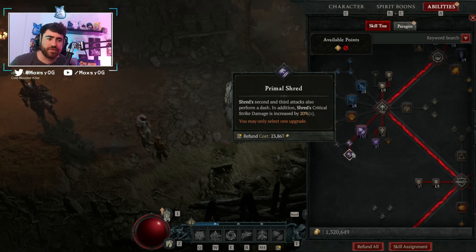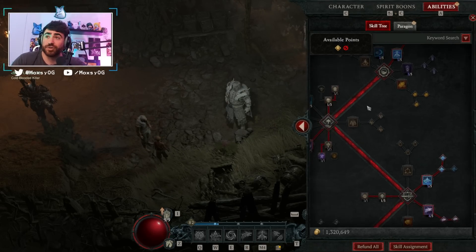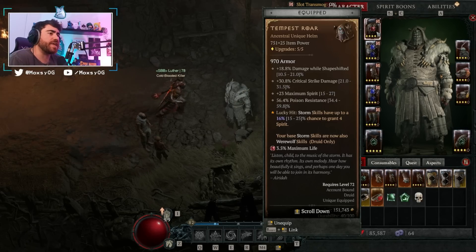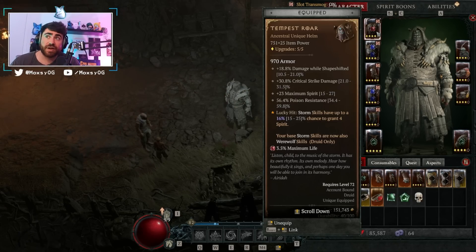When you put everything together — guaranteed critical strikes with Shred, stacking crit damage, no spirit cost on Shred, and constant teleporting around — this build is an absolute monster. It is so much fun to play, probably the most fun I've had with any build in Diablo 4. Now let's get into the rest of what you need to know. Starting off in our helmet slot is the Tempest Roar unique, which is a very hard to get unique.